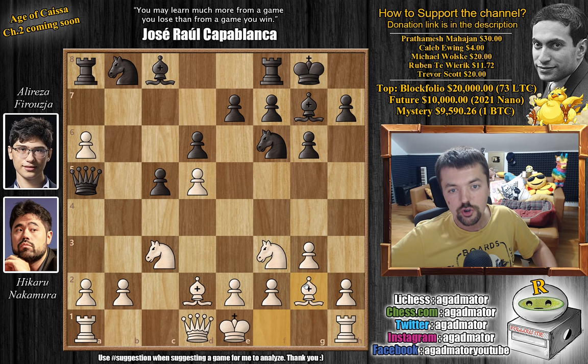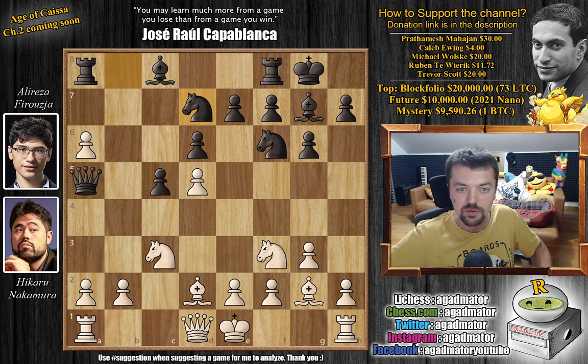So here just bishop to d2 by Hikaru, and now d6. We have bishop to g2 and now the position has been reached before. But every time this position has been reached, the pawn was captured either by the knight or by the bishop. But here we have knight b to d7, and it is now, as of move 10, a completely new game. Let's see how Hikaru deals with this.